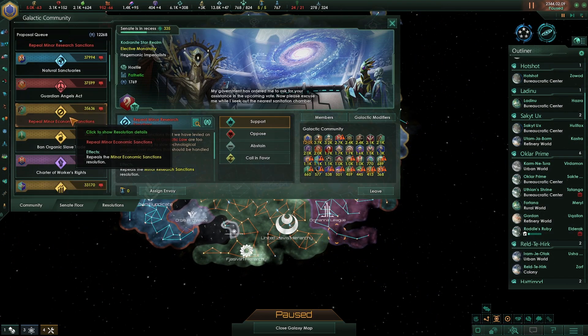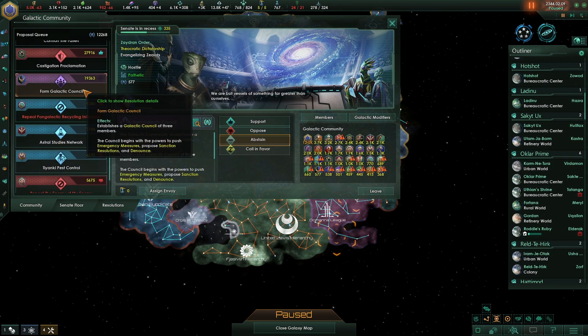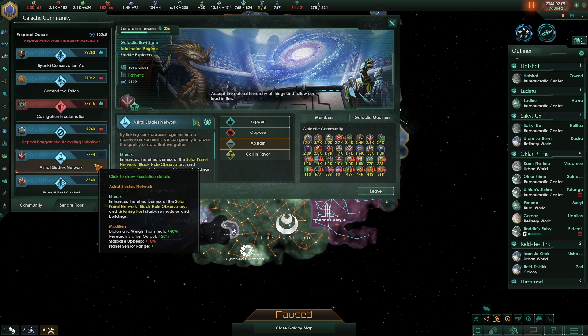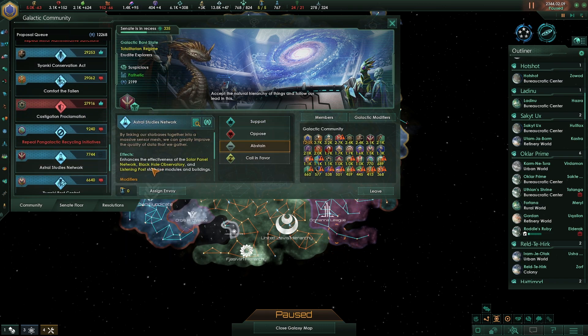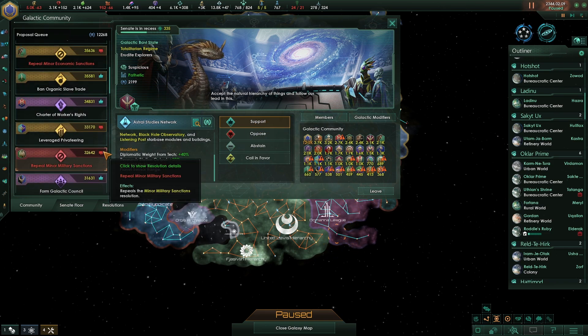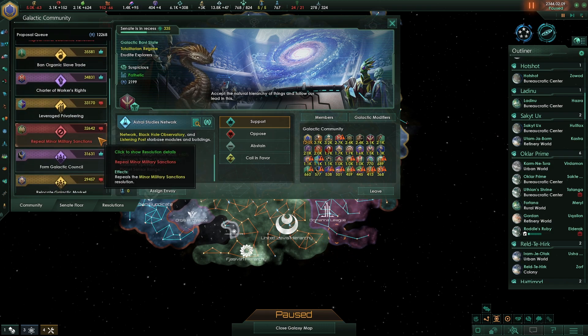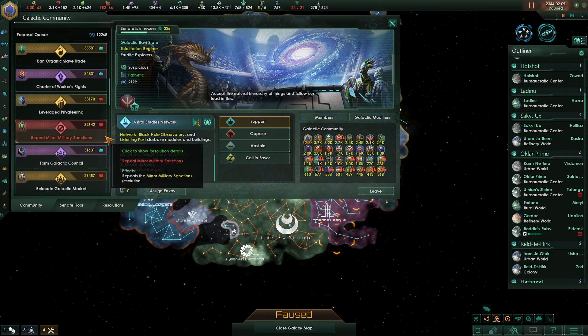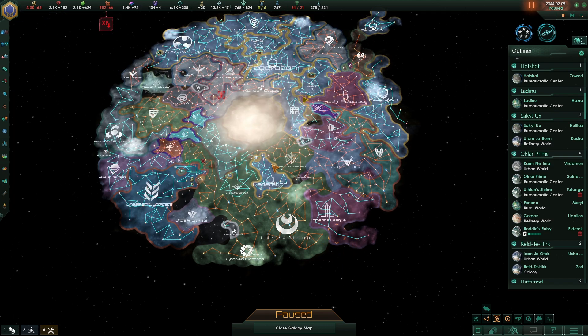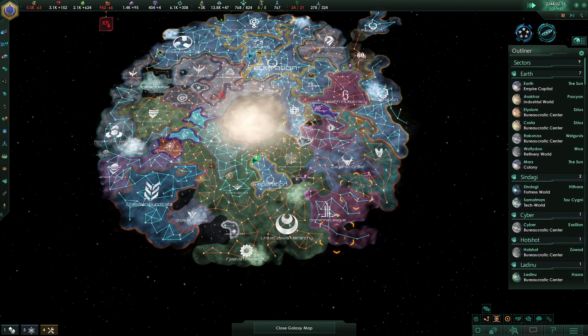There's a new mission: form galactic council support. Astral studies network enhances the effectiveness of solar panel network, black hole observatory, and listening posts. Galactic council — I didn't really want the organic slave trade one to be banned, but we'll work on it.